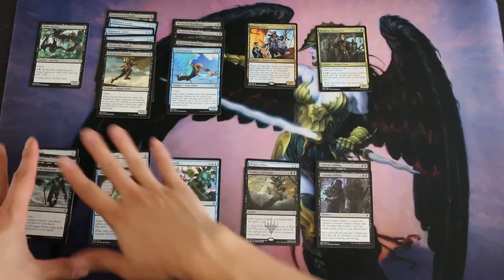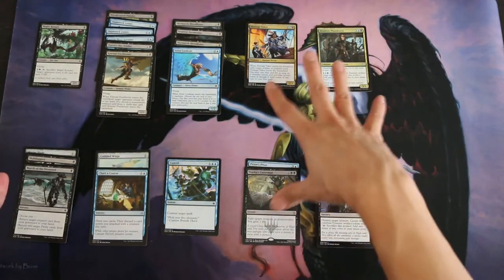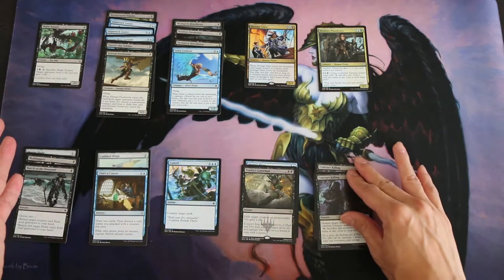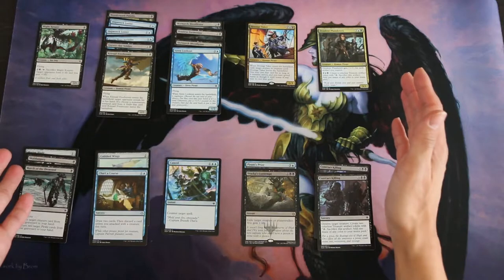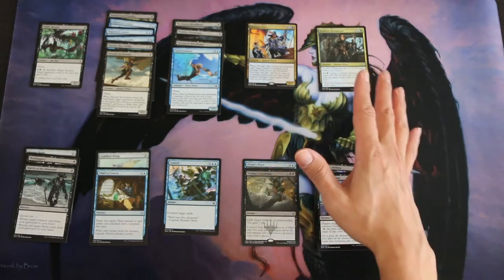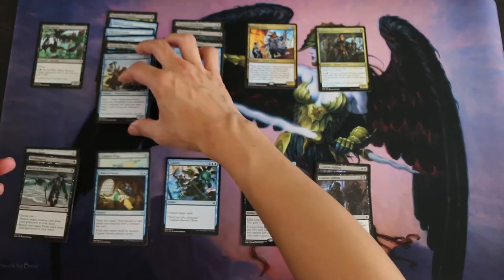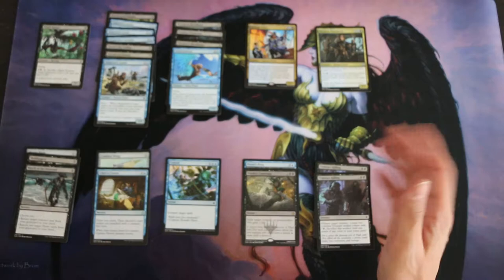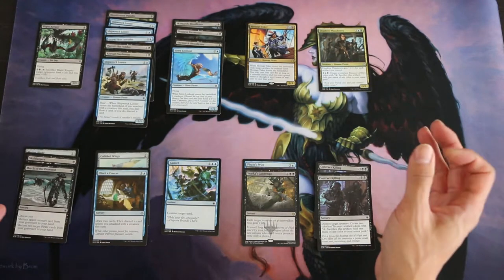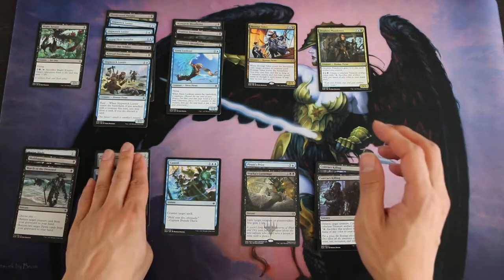This also works well with Deadeye Plunderers. It's a low curve — everything in the 2 and 3 range — and at the top I have four pieces of removal to destroy my opponent's creatures, two of which also create more treasures. Eventually in my second match I realized this deck was prone to flooding, so I took out a swamp and put in a Shipwreck Looter to get to 40 cards. With the low curve and many ways of generating treasure, dropping to 16 lands instead of 17 worked out quite well.